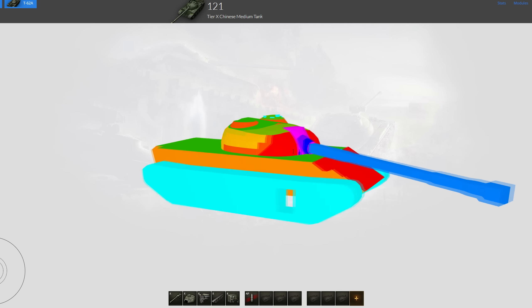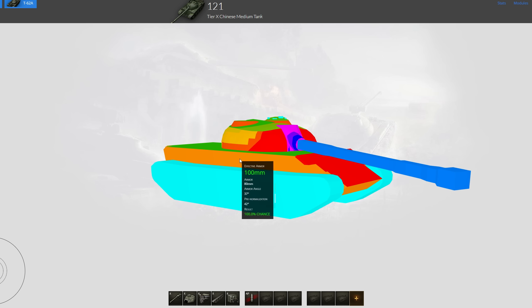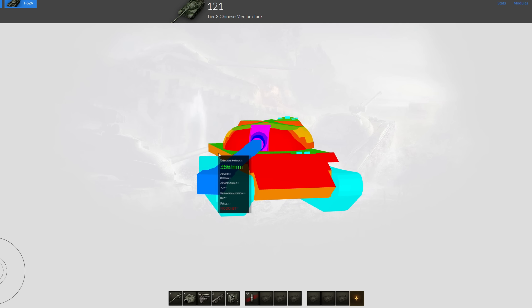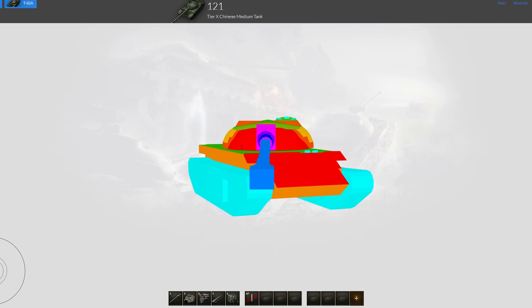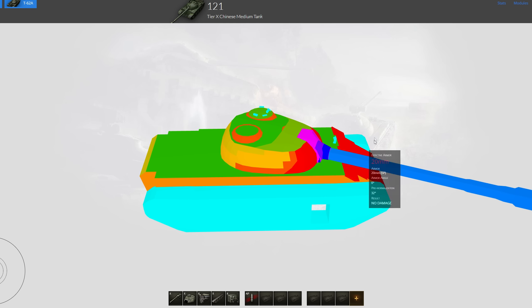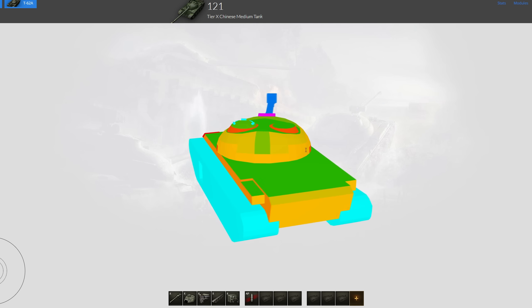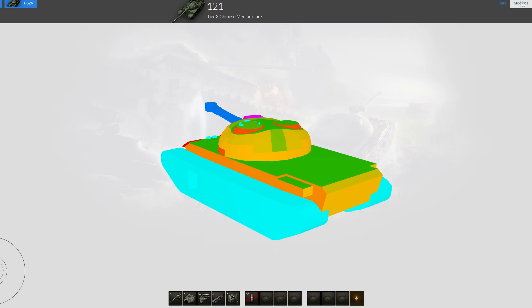The other side is slightly better, but this cupola is rather huge so it's hard to hide properly. When it comes to the side armor, 80mm — not too bad — but it's not going to be a great side scraper. You'll always have this plate sticking out before you can shoot somebody, meaning a well-aimed shot will pen you before you can even fire back. That said, it's always better to side scrape than to show your inner track.